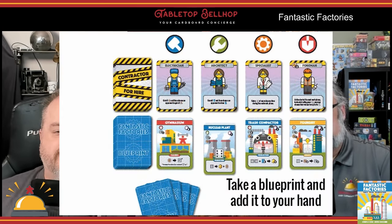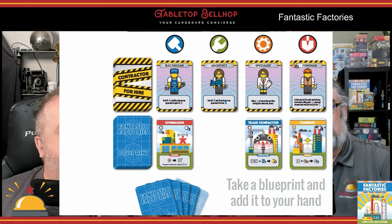Start a game by having everyone pick a set of four dice and grabbing a headquarters board. Shuffle up the blueprint cards and deal four to each player, set the deck on the table, and deal out a market of four cards. Next, shuffle the contractors and deal out a similar four-card market, placing a type token above each of them. Place all the resources and good tokens to the side, and have each player grab one metal and three energy and you're good to go.